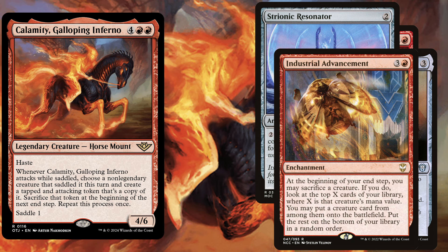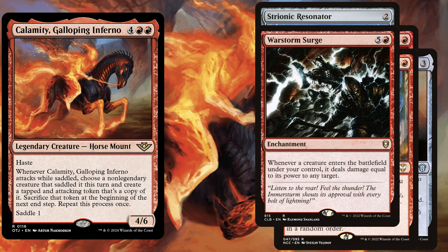We also play Terror of the Peaks as an enchantment — Warstorm Surge, a 6 mana enchantment. Whenever a creature enters the battlefield under your control, it deals damage equal to its power to any target.